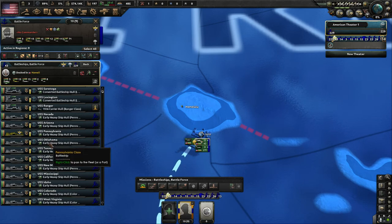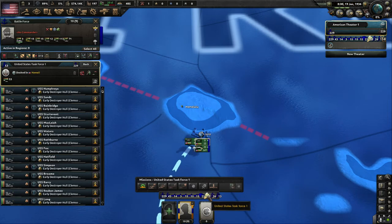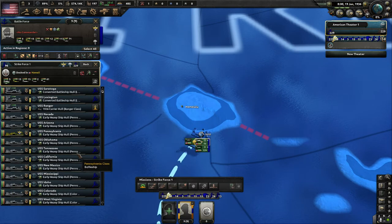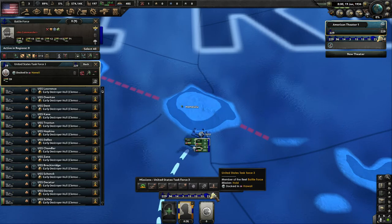Now we have 43 ships in our Strike Force: three carriers, 15 battleships, 15 heavy cruisers, two light cruisers, and eight destroyers. We're going to need destroyers for screening, so we'll take the remaining 53 destroyers and dump them back into Strike Force One. Now we have an absolute death stack — this naval unit will decimate anyone they come up against. We'll take the remaining 26 plus 13 destroyers, merge them, and that 39-destroyer group will be the start of our new fleet.